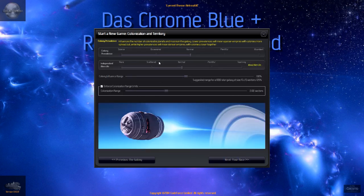Next is colonization territory. Colony prevalence normal, independent — I'll bump that down a little bit. I find sometimes the independent world can make things a bit easy if you have one near you, though I do believe in this mod the independents actually have armies to defend them. Colony influence range — I'm going to drop this down a bit.